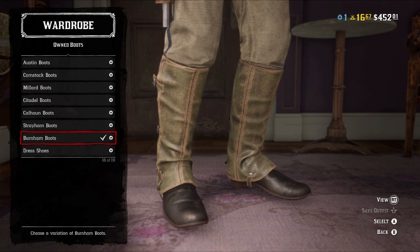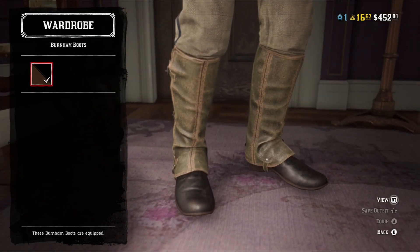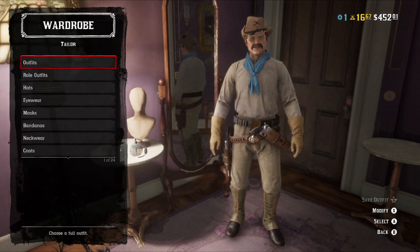Moving on to boots — the Burnham boots, in kind of a black and dark ruddy-brown color. I like it because it looks worn but not too worn, and it goes with the chaps really well. And no spurs with this outfit.